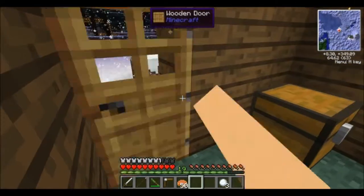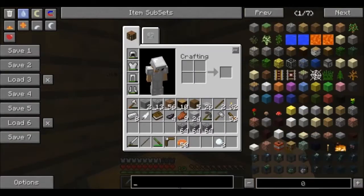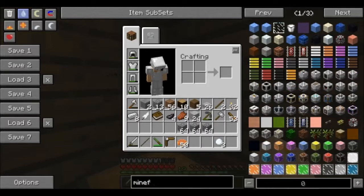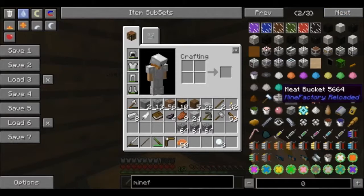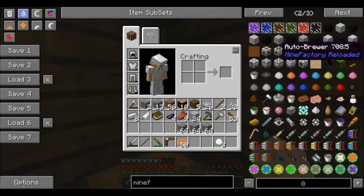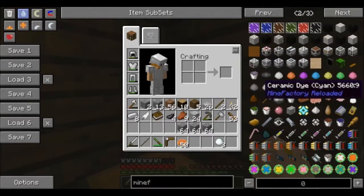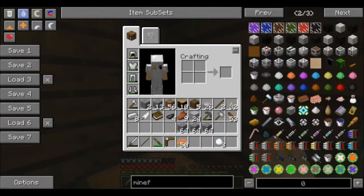Let me just double check. What is that? Mine Factory? It's a meat bucket, alright — not pink slime. I think it actually might fill up with both. But that's something we can figure out when we get to that point.